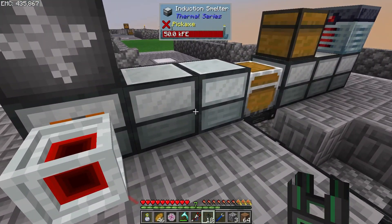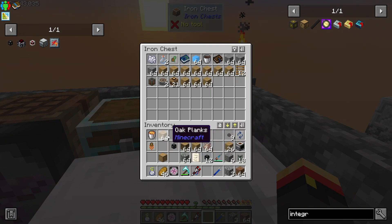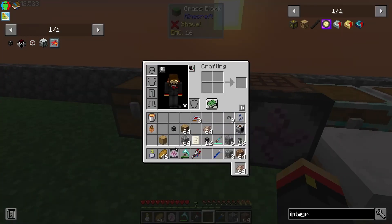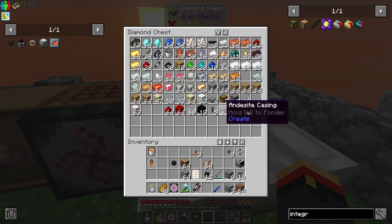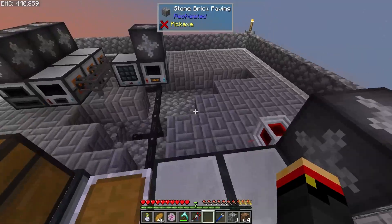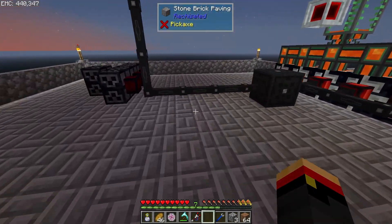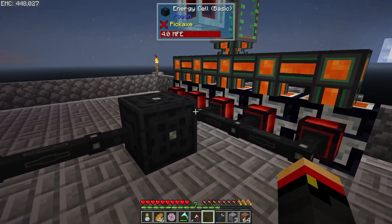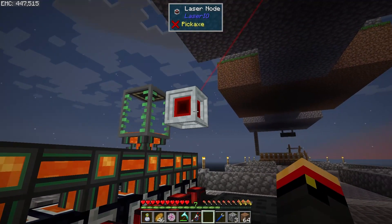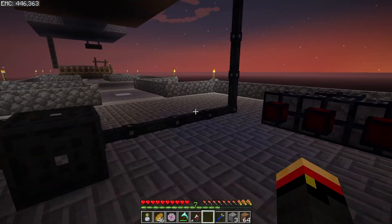Now that power is sorted, I want to start doing more with Laser IO for automation. I want to transfer all the power with Laser IO — set up a bigger energy buffer right in the middle and have all the dynamos output to it. Actually, the energy cube should be on top of the fluid tank so we can transfer power and fluid in the same laser IO node.